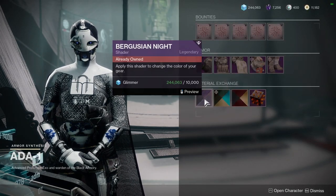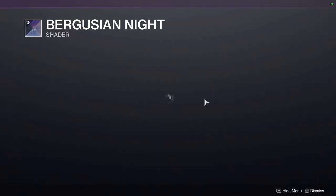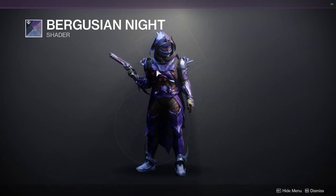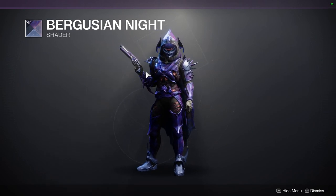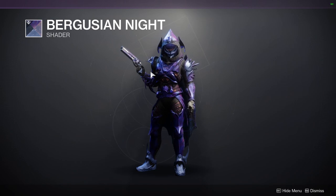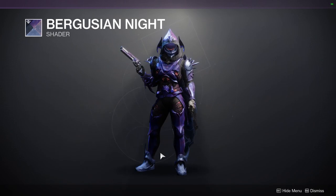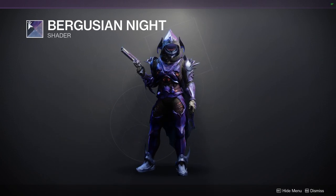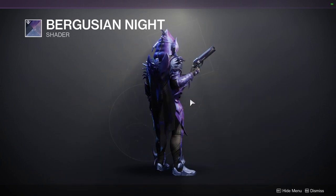As for 801, we have the Verguzian Knight shader — this is a dope shader, you should definitely pick it up. I already got all of the armor from the season pass, so expect a video on that soon, plus the Christmas armor. This shader is super cool — very rare now because it's from Season of the Forge, which is the first season we ever got.